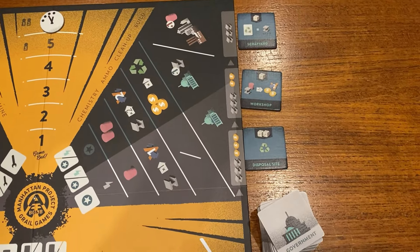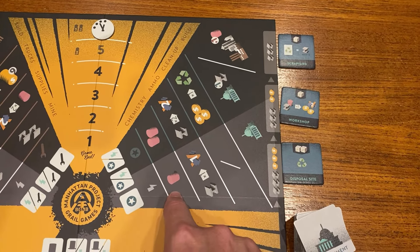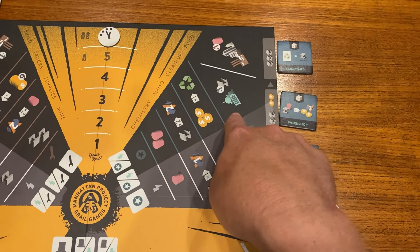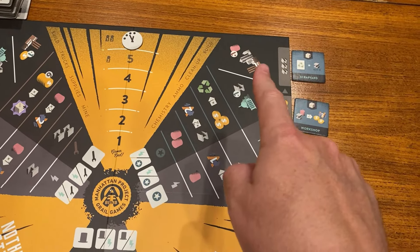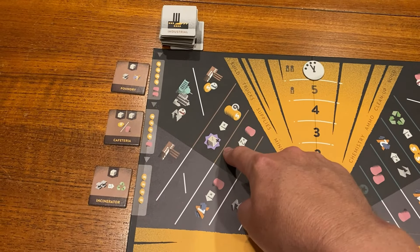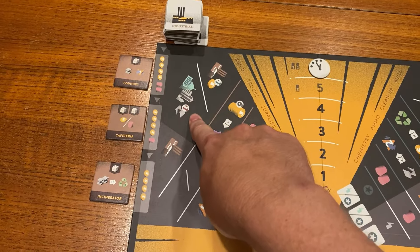Up here in the government area, you've got government buildings — they cost steel and money, whereas commercial was all about plastic and steel. In this zone you've got plastic instead of money, trade steel for points, trade money to clean up nuclear waste, and you can get government buildings for one steel less or the other two building types for one plastic more. And finally in the industrial section you've got get steel, trade plastic for points, and pay money to do upgrades. You can get industrial buildings for one dollar less, or the other two types for one steel more.